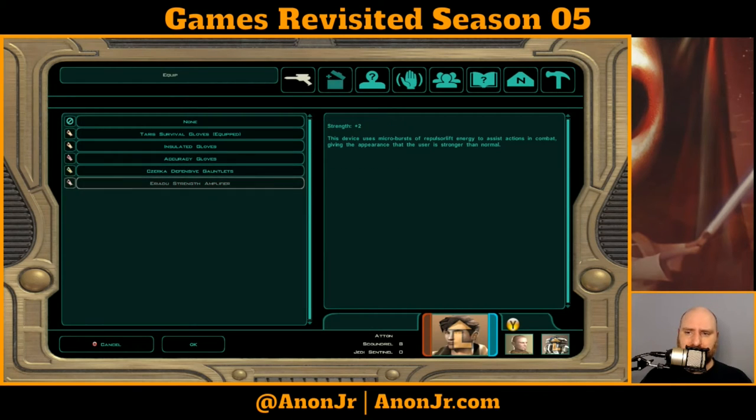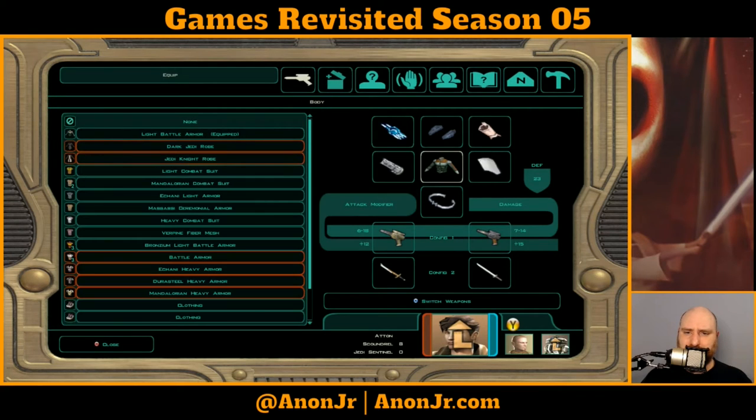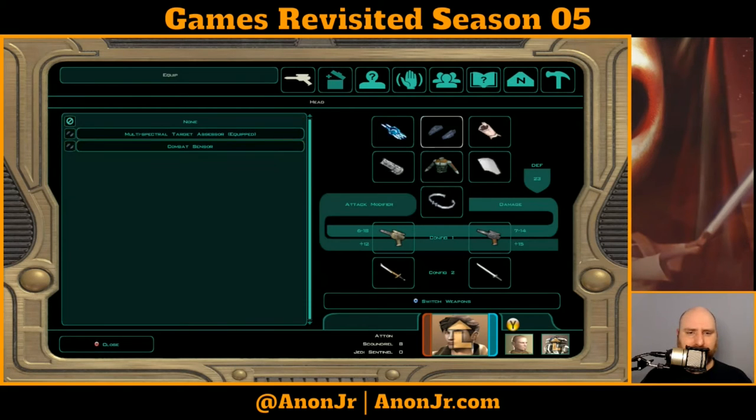I'm pretty sure I'm going to need to do some melee in a little bit — I know I'm hinting at stuff about to come. So the question is: do I want to bump his defense by one or up his melee options? He's got an energy shield and a melee shield, and I think that's the best medium armor I'm going to be able to get him for the moment.